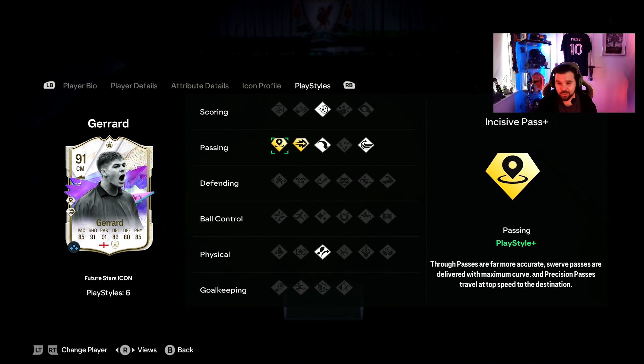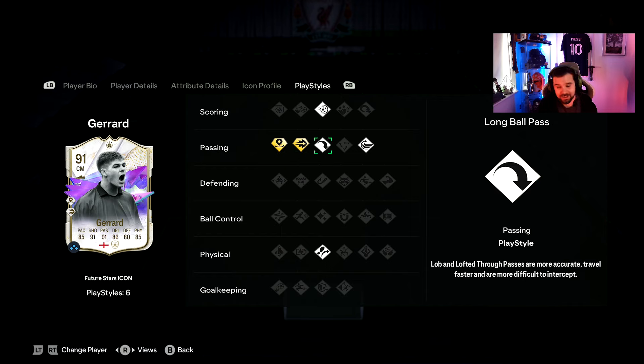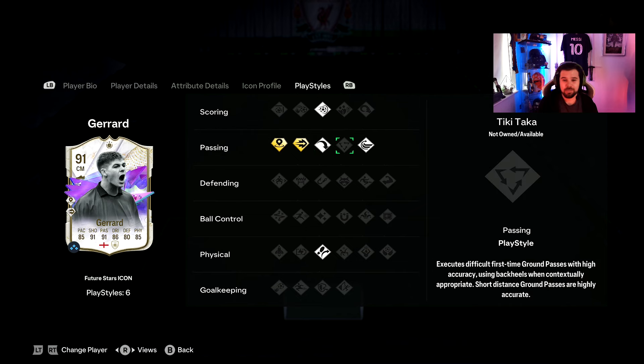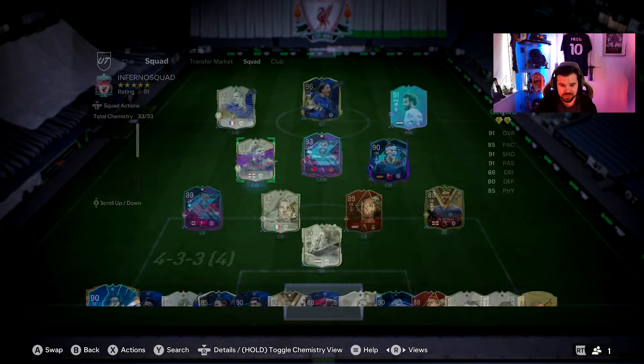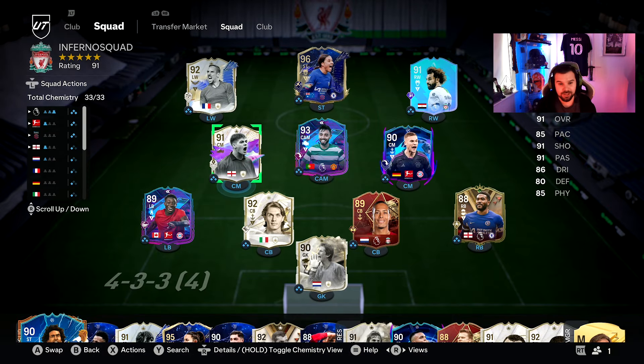He comes with Incisive Pass+ and Ping Pass, which is going to be so good on this card. He also has Long Ball, Whip Pass, Power Shot, and Trivela — very nice to see. With the four-star four-star, I genuinely think he's going to be so much better than his normal cards and a lot more usable in this game. Let's find out if this Gerrard card is an absolute beast.